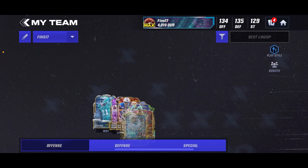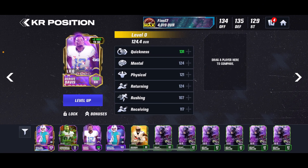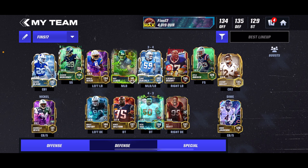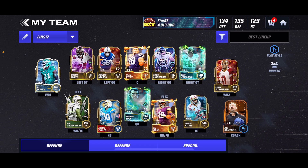Let me get started by actually looking at my team. This is completely unboosted. I'm a 4,019 overall. The only boost you could say is from my Game Changers players because it gives a plus to excel. I only have one on my team at the moment because all the other ones have kind of been flexed out. But this is the team — you guys can see a lot of promo iconics, that's basically what it consists of.